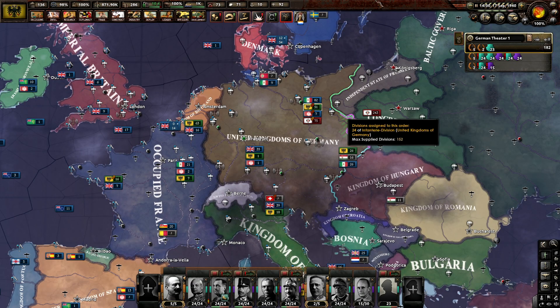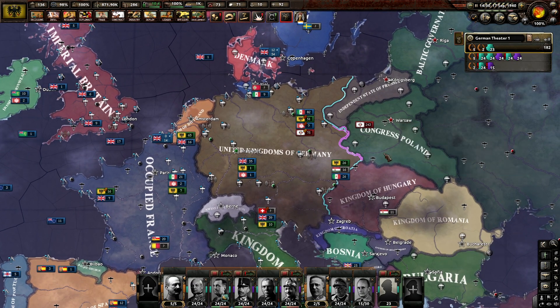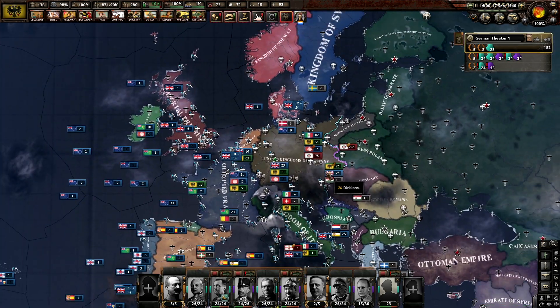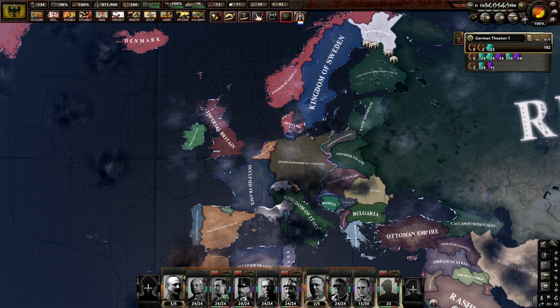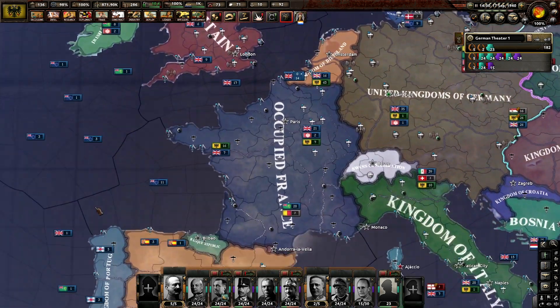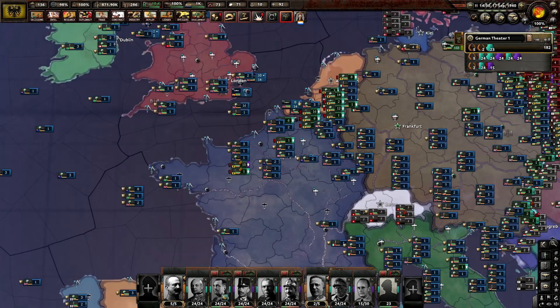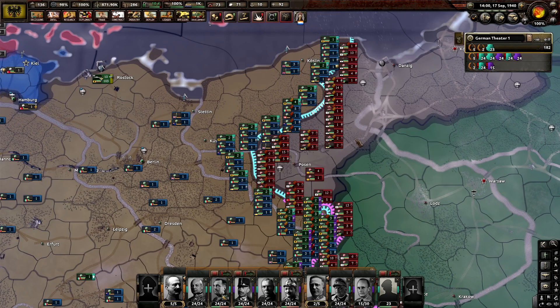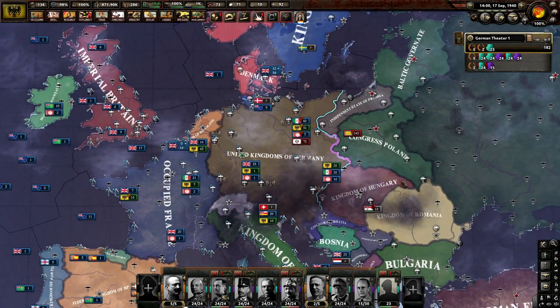Hello everybody and welcome back to the channel, welcome back to Hearts of Iron 4, the Pact Britannica mod, here as Germany. Where we left off, we occupied France, managed to finally crush the French menace, and now we're in the process of bringing all of our allies over to come and aid us against Russia.